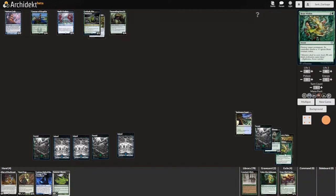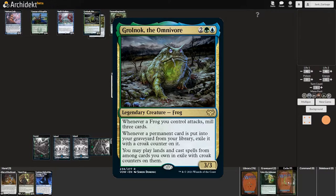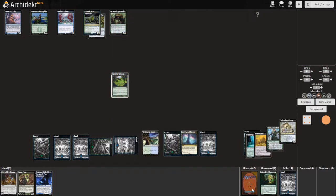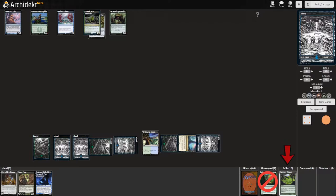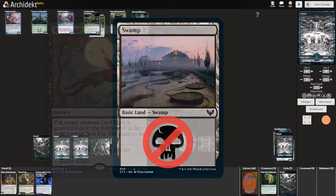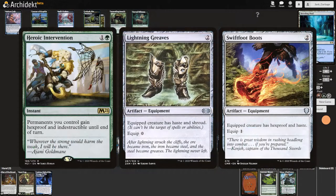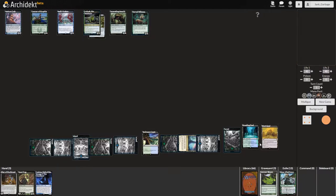The next biggest archetype is self-mill. Grolnok will take all the cards milled from our library and exile them with croak counters, so if Grolnok is on the field we can cast spells and play lands from those exiled cards — making any card that mills us almost as good as drawing that many cards. This archetype is unique from other mill decks for two main reasons. First, our graveyard doesn't fill up; instead our cards are exiled, so opponents can't mess with our plan using graveyard removal. Second, we don't have black, so all the reanimation and powerful mill cards from black are gone. We can only use the cards we draw if Grolnok is out, so running sufficient protection is important. It's also important to recognize that milling cards before Grolnok is out won't actually help us — we need to wait until Grolnok is already on the field before we start milling our deck.